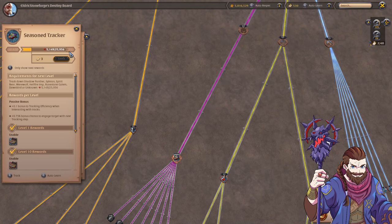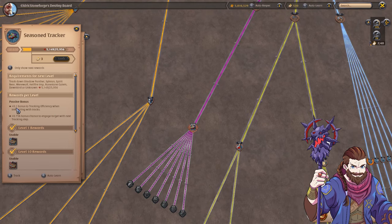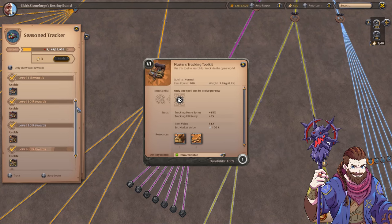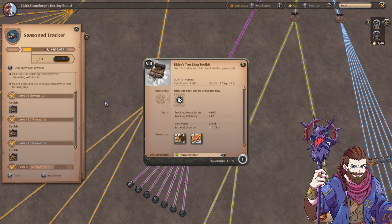As you go and track things and kill them, this will fill up. As it does, you will have usable bonuses — at the base level you will have a +0.1 bonus to tracking efficiency when interacting with tracks and a 0.75% bonus chance to engage the target with the next tracking step. So the higher level you are with your tracking, the more you track, the more efficiency bonus you'll have and the greater chance to engage with the target on the next tracking step. This means as you are going around interacting with tracking steps looking for the boss, the higher level you are the more likely the next track will appear, meaning more tracks per hour. Additionally, as you level up you will be able to use higher tier tracking toolkits.